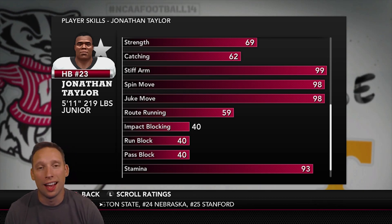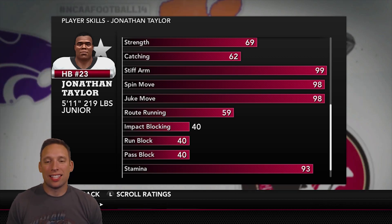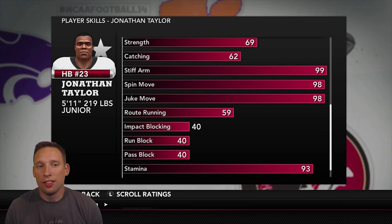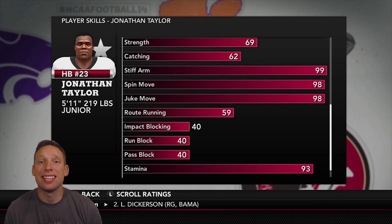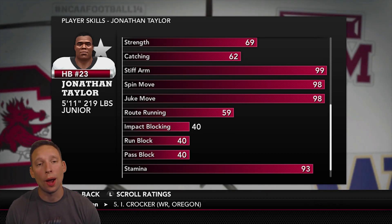So we're going to have to do a lot of stiff arms — we're going to be giving a lot of people the stiffy. His stamina is 93, so he shouldn't need to come out of the game at all. The only weak area for Jonathan Taylor is his catching ability as a receiver — catching is 62 and route running is 59. So I don't know how effective he's going to be in the screen game.